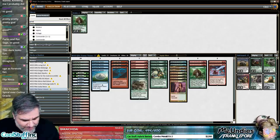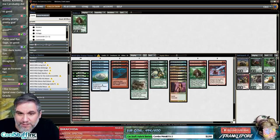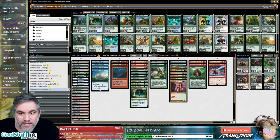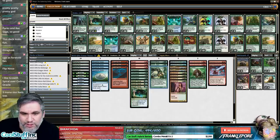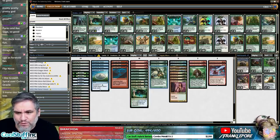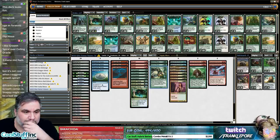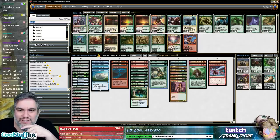Grow Spiral can also be hit by Dark Dwellers which lets you draw an extra card. The three-drop slot is low because we took out As Foretold, so now we can add something in the three-drop slot. I'm thinking either Savage Knuckleblade — Savage Knuckleblade was such a beating, right? But it's not cool enough.